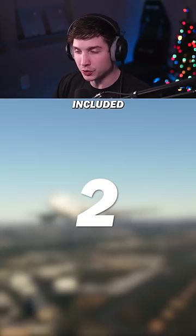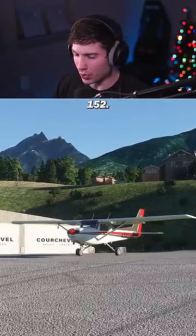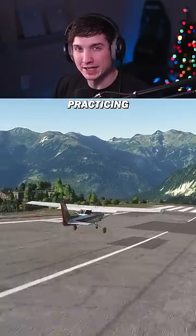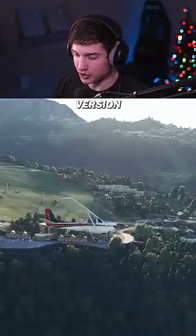These are the best free included planes in Microsoft Flight Sim. First up, if you enjoy general aviation, the Cessna 172 or 152. They're great for practicing if you're getting your PPL, but in the 172 to have the steam gauges, you need the premium version of the game.